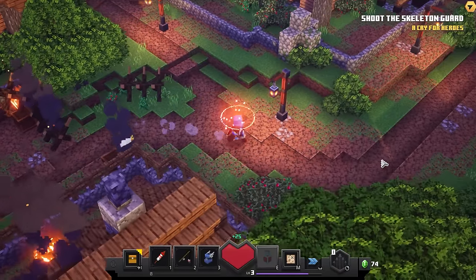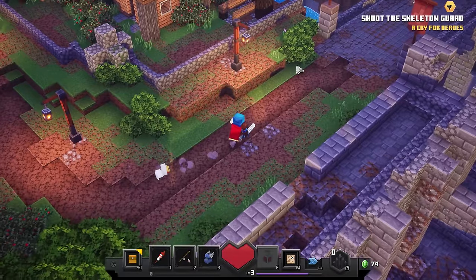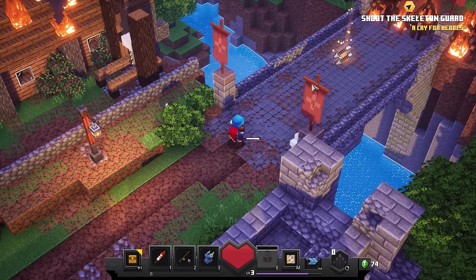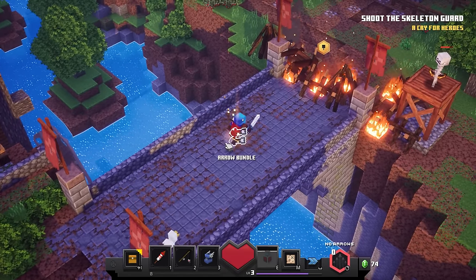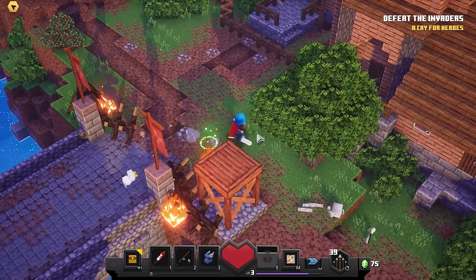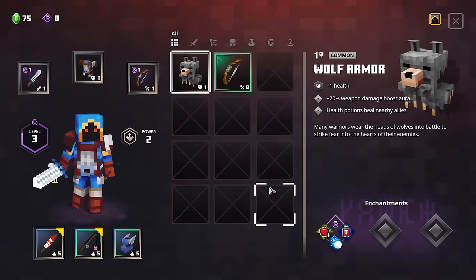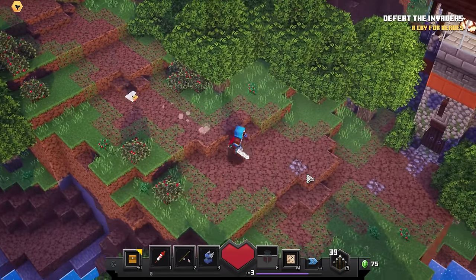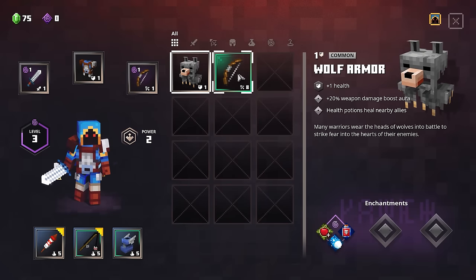I might as well heal up, so take a potion right there. Apparently that healing is unlimited but just has a cooldown — takes like 10, 15, 20 seconds to refresh. Take those arrows, kill that guy. Do we have our armor here? Yeah we do. I guess it's overkill now that we're armored up and have better weapons and armor and all that kind of stuff.